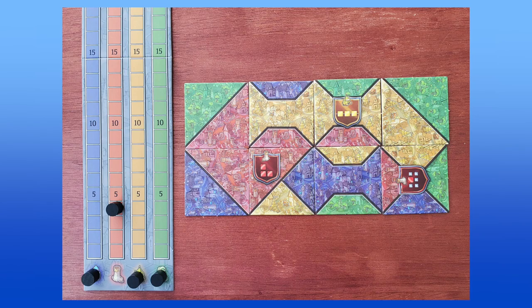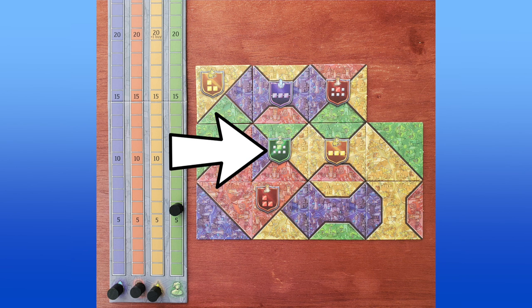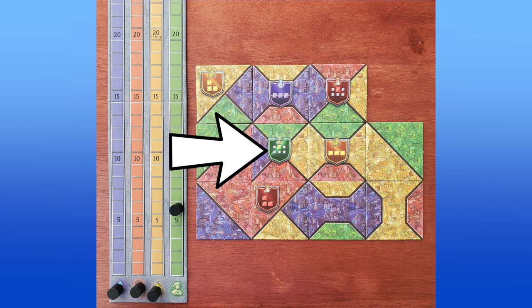Players score each round by completing goals printed on certain tiles. There are three types of goals. Group goals require a player to create a group of three or more connected tiles of the marked color — players earn one point of that color per tile in the group. Line goals work the same way, but the connected tiles must be in a vertical or horizontal line. Shield goals score when at least two neighboring tiles contain a shield, and points are earned for the center shield and all neighboring shields.